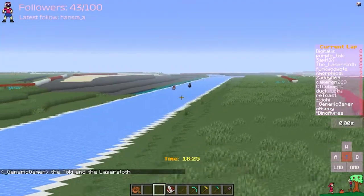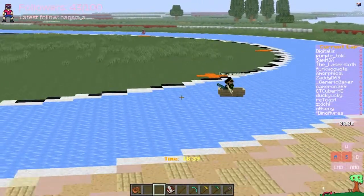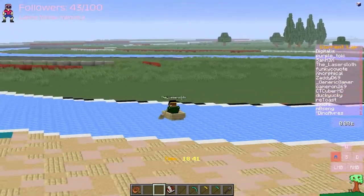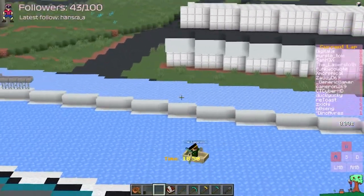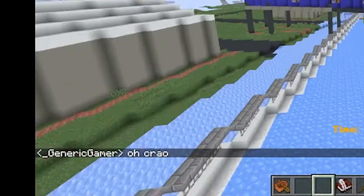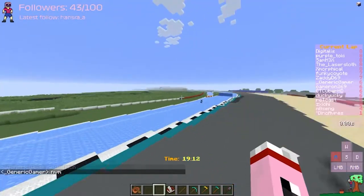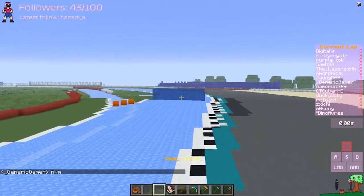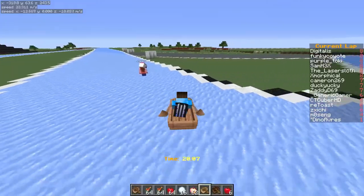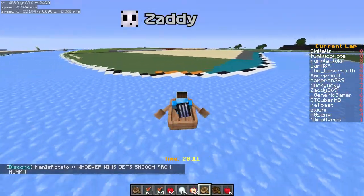Toki right now is far behind. Absolute mad lad with Lazer Sloth here — clean entry, this guy's quick. Sam HX falling in third position here, also closely behind Purple Toki. Where do we land? Oh god, I'm stuck. He's on the track — god damn it, he is the stage hazard. When did I sign up for this? Well, hey, if it makes the racers faster.